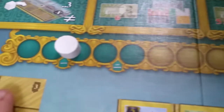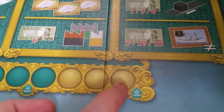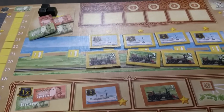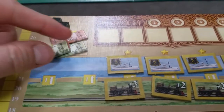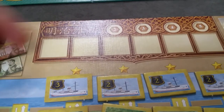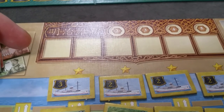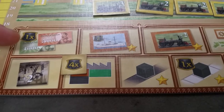Regional scoring happens three times during the game. After each player gets their final three actions, you do a final regional scoring, then proceed to end game scoring. Before end game scoring, you discard all your money, collect income based on your yen track, and pay your workers again — 3,000 per color. For every color you couldn't pay, you lose two points. Then do your end game bonuses.